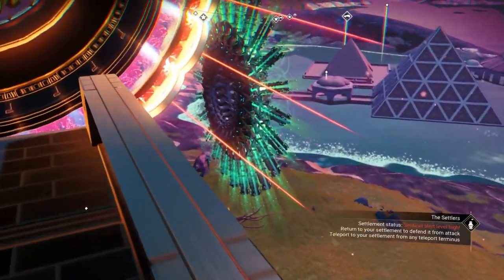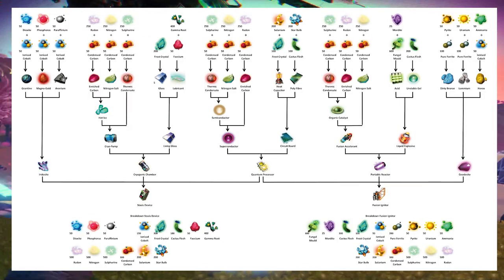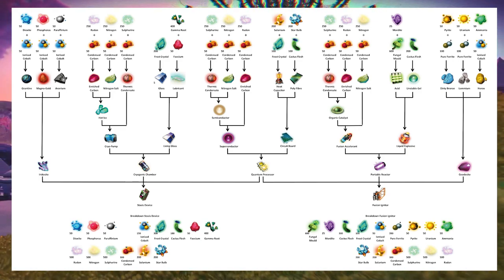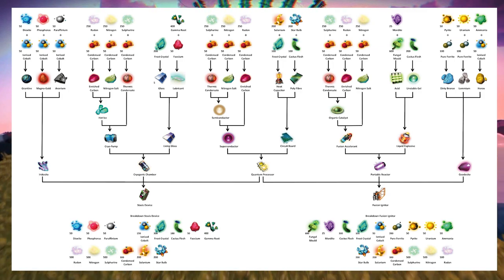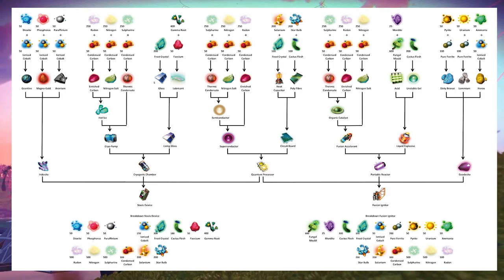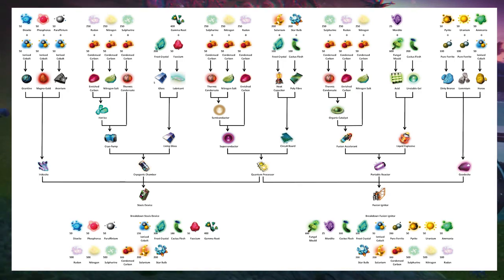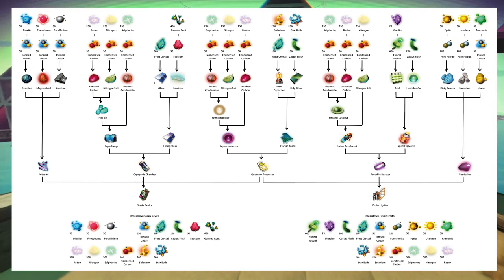The fusion igniter is like an alternate to the stasis device. If you want to build fusion igniters or stasis devices, you're going to need to put in a lot of time to get either setup going. They require different materials but both sell for the same. I personally did a stasis device farm, and that's worked out rather well. Once you get your freighter upgraded and start being more successful with frigate missions, they'll often bring back things you need to craft both stasis devices and fusion igniters.